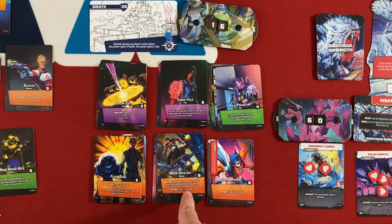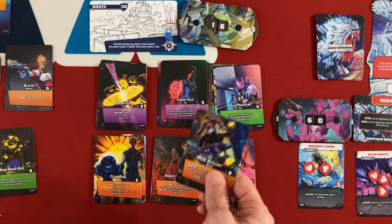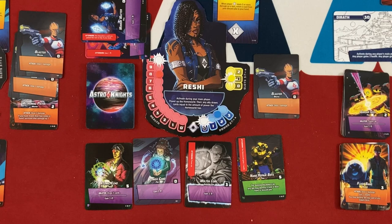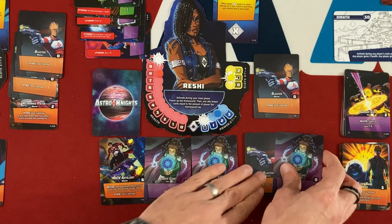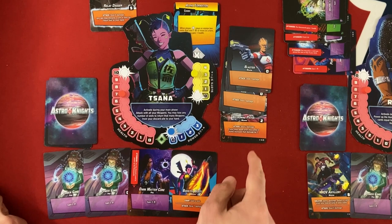Reshi buys HOV Artillery for seven energy — Bolster: deal one damage or return a card from your discard to hand, or deal five damage — excellent for her. It goes to the top of her deck. She'll power up every turn and the homeworld gains one health every turn until she reshuffles. She has too many weapons and needs more slots. Boss then gives Sana two drawn cards via Reshi's Gigaboard, and Sana's Alpha Formation triggers again because Reshi played two cost-one-plus cards.